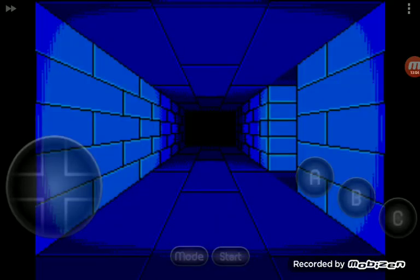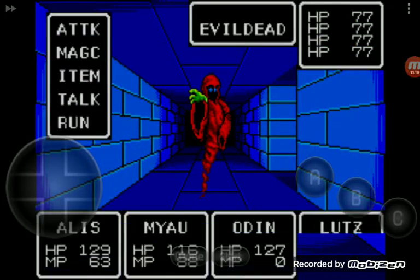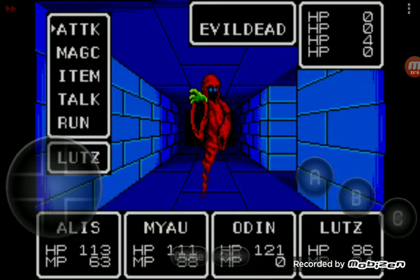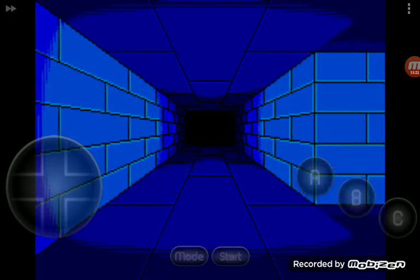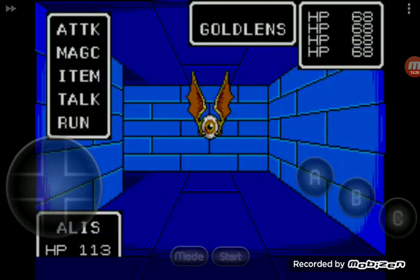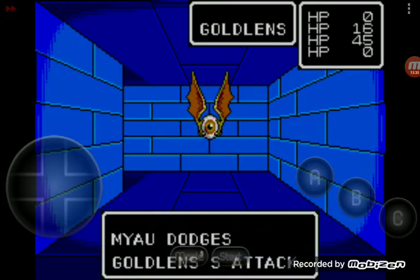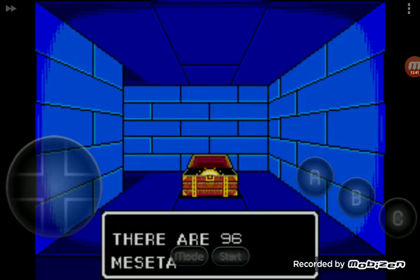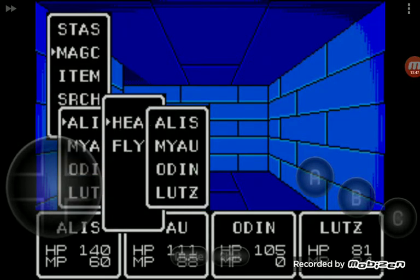We're going to go through the door. However, Shining in the Darkness has a spell that you could use to stop encountering enemies for a little while, and it wears off. I never use that. There's quite a few turnings here. I'm going to just heal Alice and Odin - that's about it.